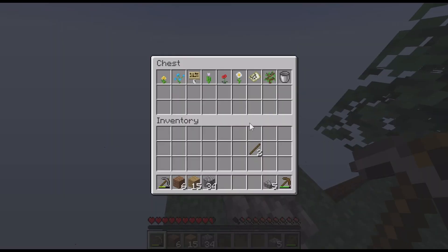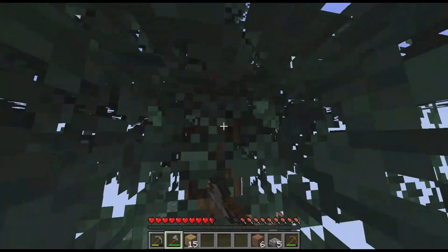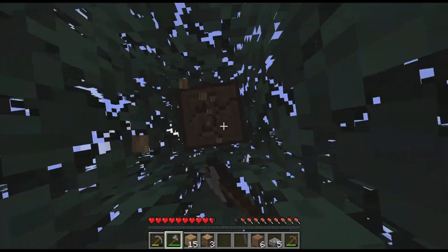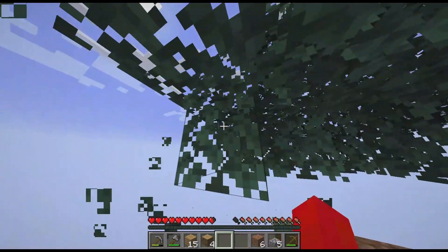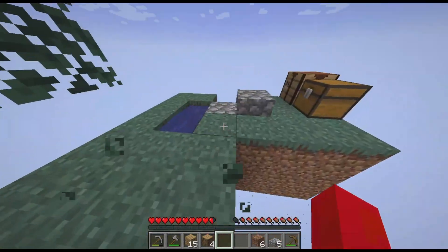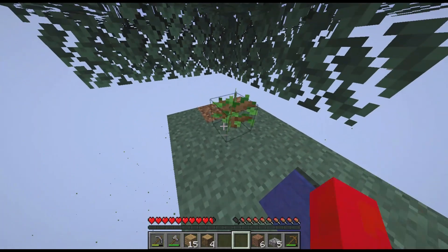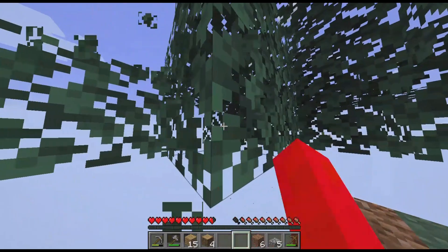My tree grew right in front of my eyes, so I'm gonna craft a stone axe and chop down the tree. Chop chop chop. I have absolutely no clue how to end this game or what the actual goal is, but I'll try to get another sapling. You know what — let me plant this sapling first before I start breaking leaves for a new one. I almost let it fall off!